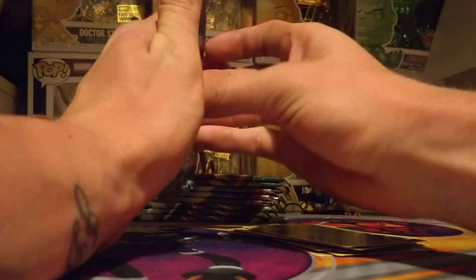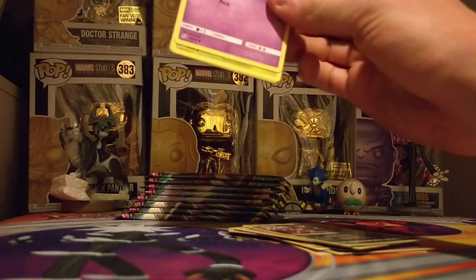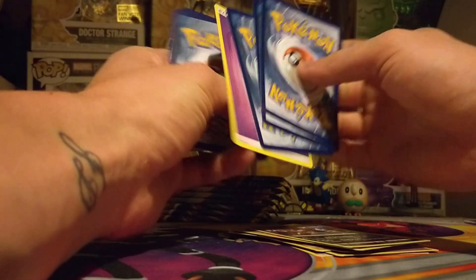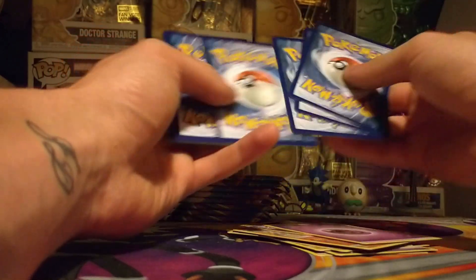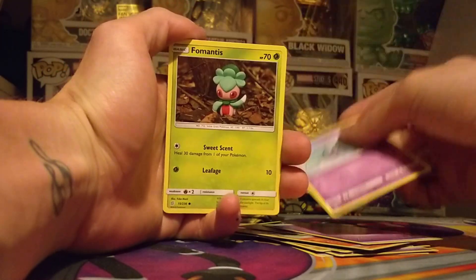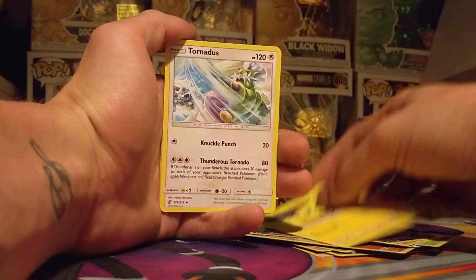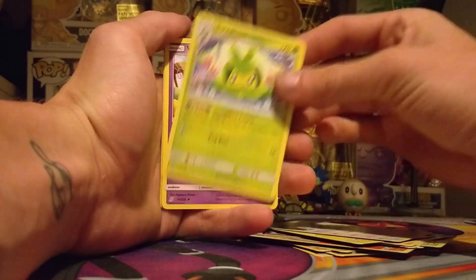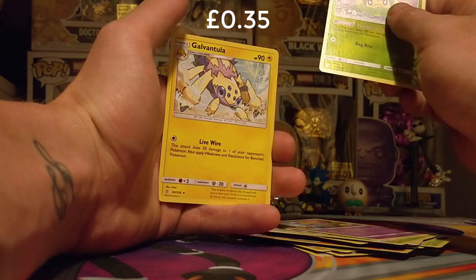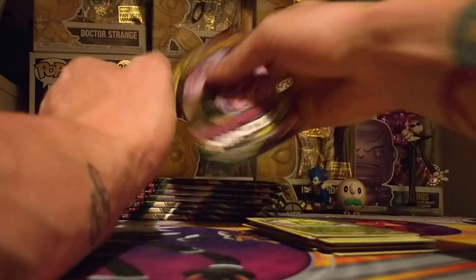Moving on to the next Giratina Garchomp pack. In here we have another green code card - so quite a disappointment. Here is a Psychic Energy. Swinging around we have a Marini, a Thermantis, Raiolu, Purlorn, Joltic, Tornadus, Swadloon, Ynort, a Reverse Swadloon, and a Galvantula. I will take all of the standard rares because I have none of them yet.